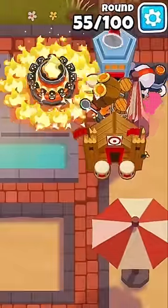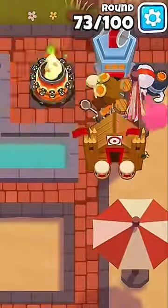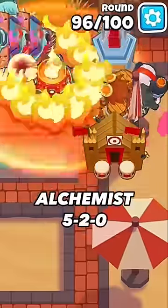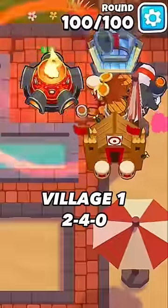Now wait about 24 rounds, get the Inferno Ring and set it on strong. Then save up again for a while and get the Permabrew on your Alchemist. On round 99, you can afford the Call to Arms ability — you don't need it, but it'll help out if you want to use it.